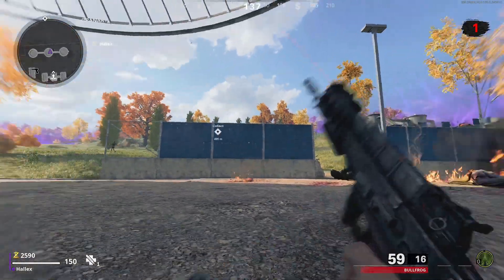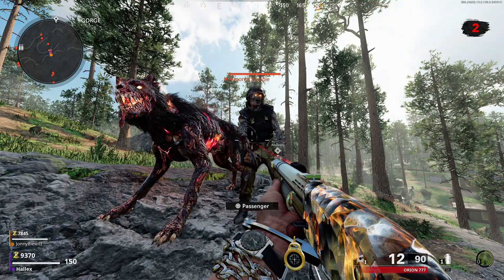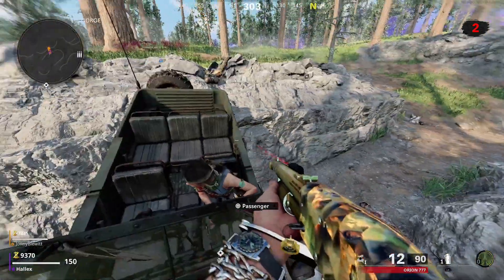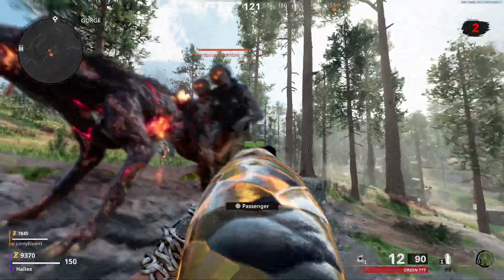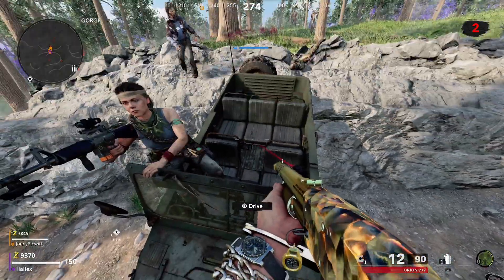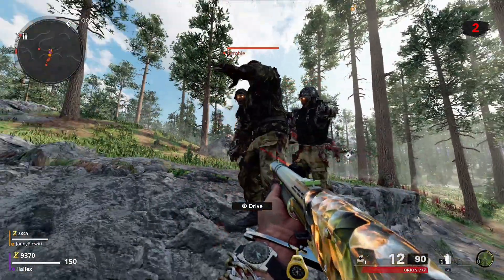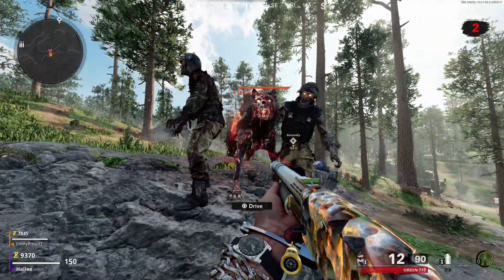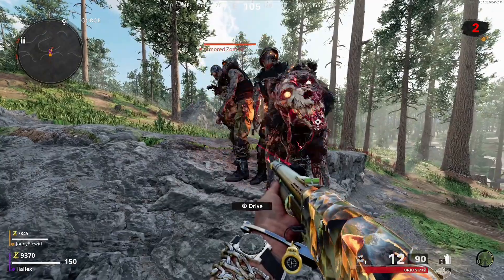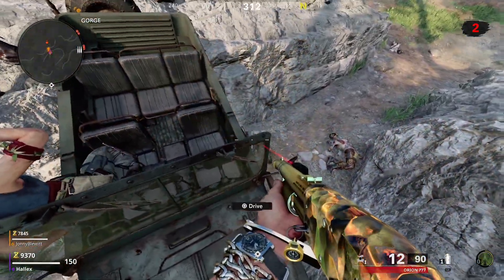The next glitch is actually a bonus one — we found this while doing the challenges, basically doing the full story. We managed to lodge this car in the middle of these two rocks here, and the zombies couldn't get us. We were literally killing so many zombies just standing there — they can't actually attack the car from underneath. Just make sure that you kill them and you'll be absolutely fine. Anyway guys, I've been Horlix — thank you so much for watching, please leave a like, leave a comment, and I'll catch you in the next one. Stay tuned for future glitches.